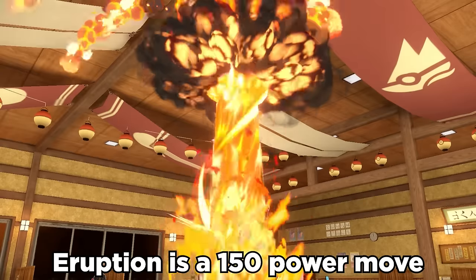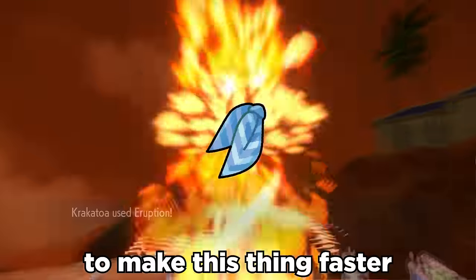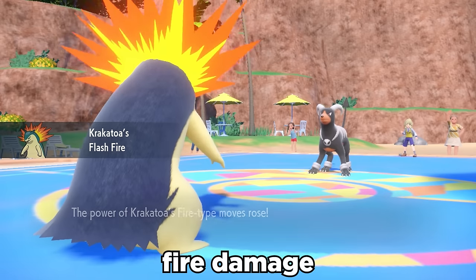Eruption is a 150 power move if you're at full HP, and Terra Fire can bring it to crazy levels. It can use the Choice Scarf to make this thing faster than most opponents, and its ability Flash Fire makes it immune to fire moves while boosting its own fire damage.